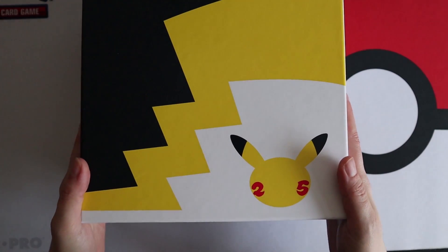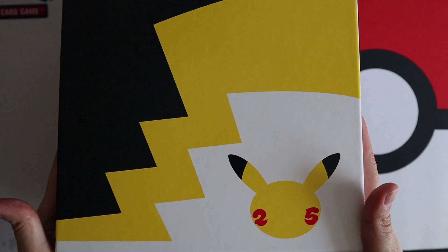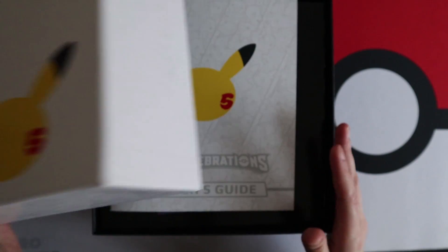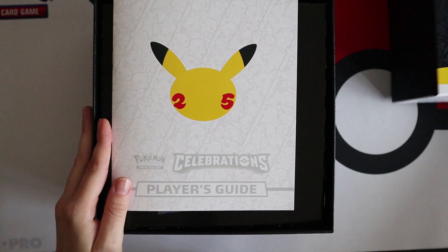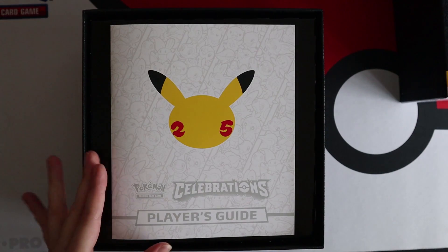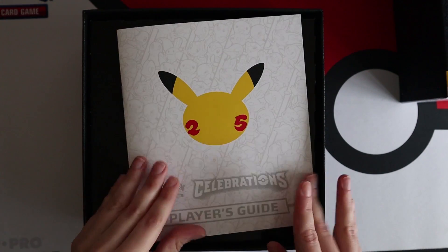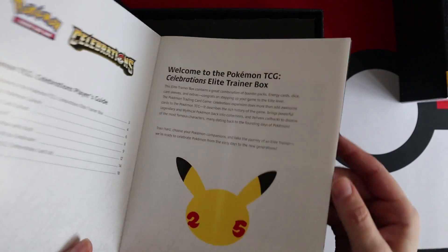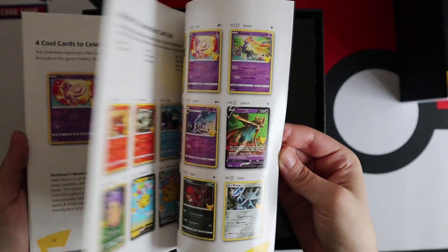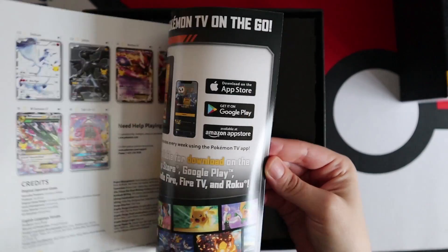The box opens like this - I don't think I've seen any videos on this, so this is all new to me. We are clearly going to end up doing Pokemon Center ETBs for all future sets now that Pokemon Center UK is a thing and we can get the Pokemon Center box.